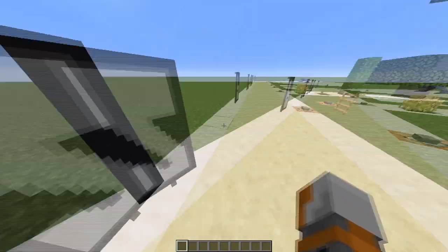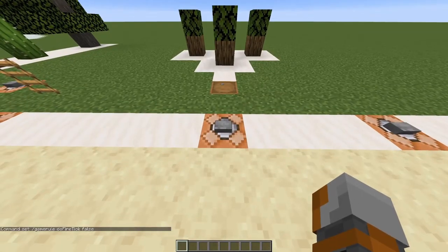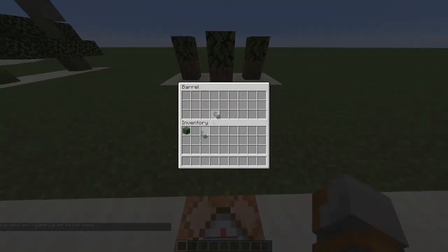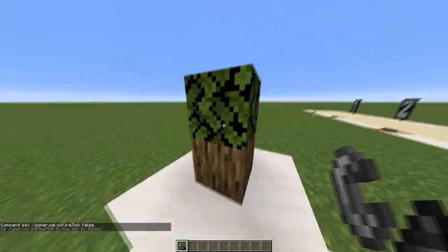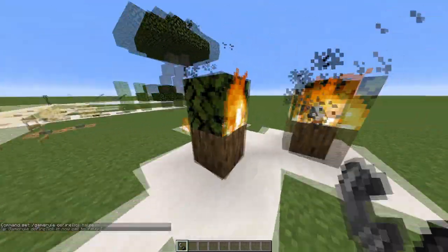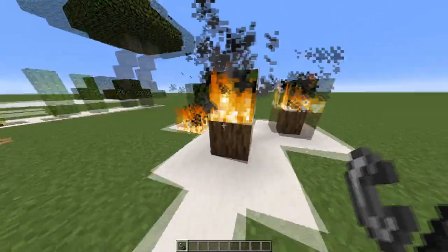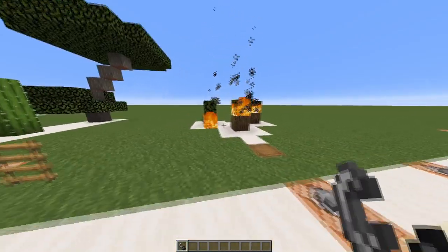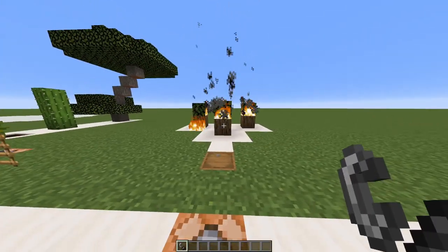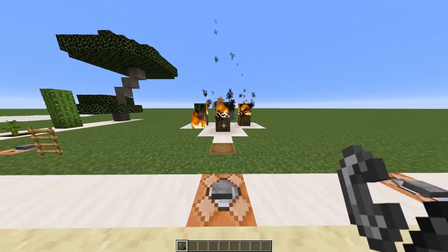On number 5, we have the command /gamerule doFireTick false. What this does is it allows us to lay fire and stuff will not burn. For example, if you do this, it will never disappear — fire doesn't destroy wood anymore. This is really useful if you build like a furnace or something and you don't want your whole house to burn, so I think it's quite nice.